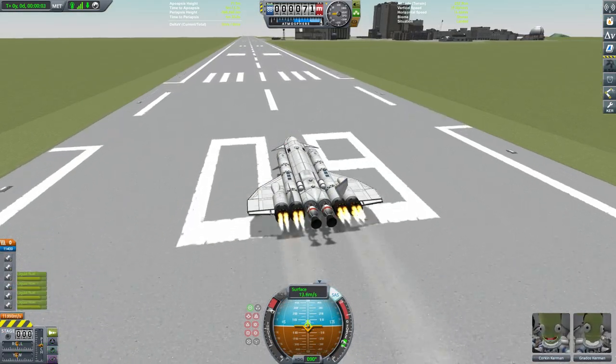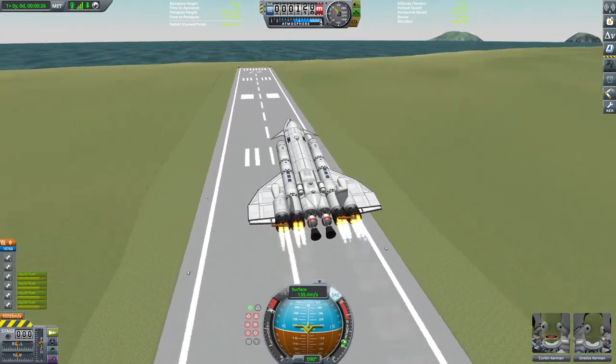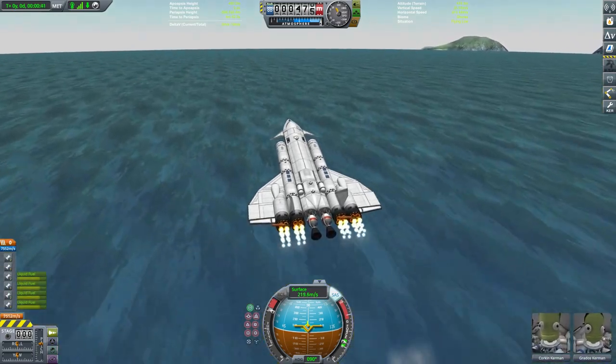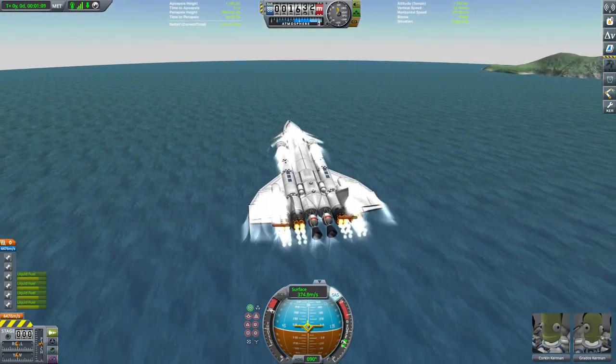We've given them about half a day to rest and relax, which I'm sure is enough after, what, a year, a year and a half away? Yeah, three hours is fine. We need to go up and fetch the crew and also sort out the science they've brought home from EVE, and we're going to kill two birds with one stone — so we're blasting off with our brand new space plane.